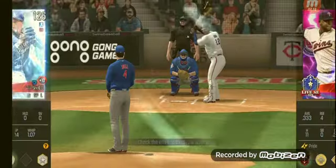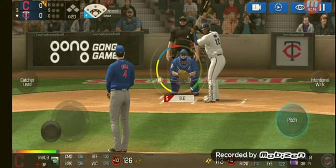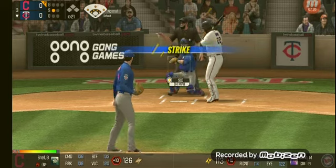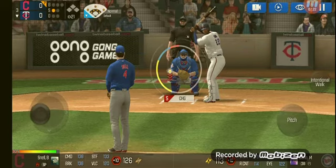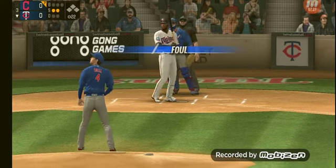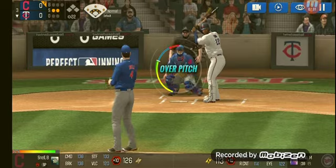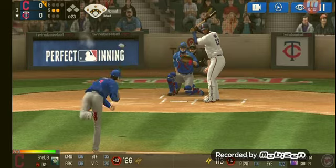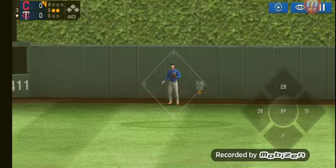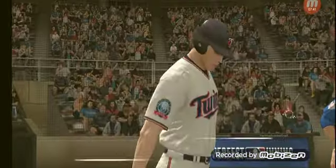We have Miguel Sanoa up now, coming off a very good season. Here's the windup and the pitch - that's a Strike 1. He's in a full windup - a deep foul ball. We threw a changeup low on the outside so we're going to throw a hard fastball up and in. He's got some real pop - deep into center field but Trout is there to make the catch, tracked it all the way. One out.